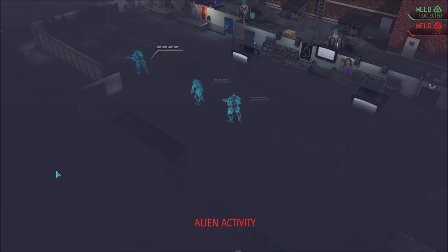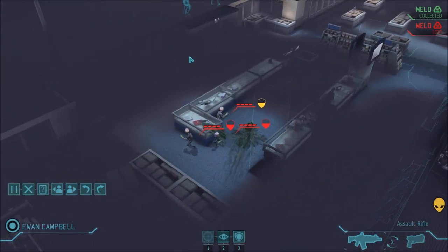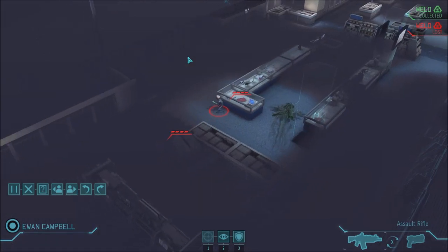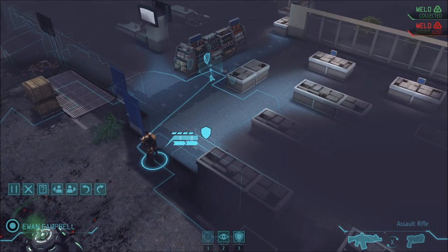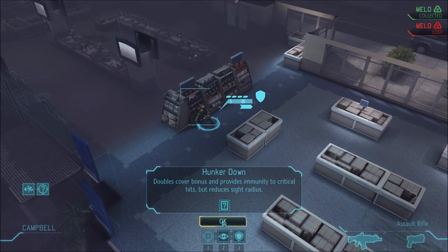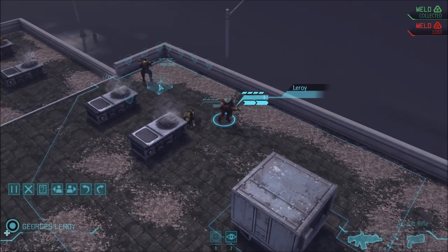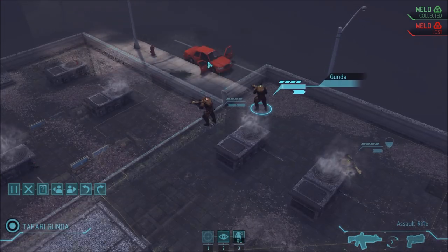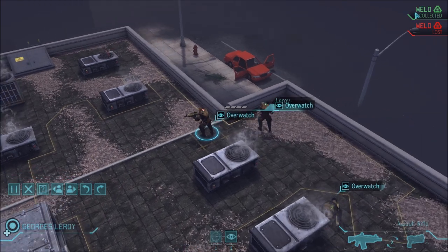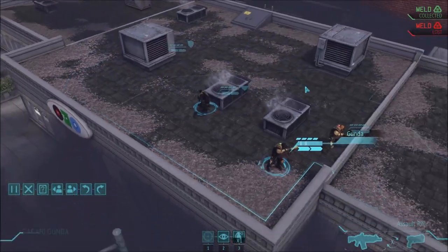One of my favorite roof maneuvers is opening the door to get the aliens' attention with one guy on the ground, while they have no idea anyone else is on the roof. We get them to set up against our man below using full cover. There's another trick here — if he has full cover on his left, his right, and behind him, they literally can't see him. Cutting vision like this is super important on Impossible Iron Man because full cover can break if they shoot it, making it redundant.